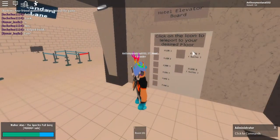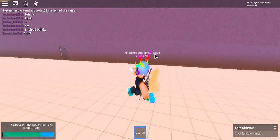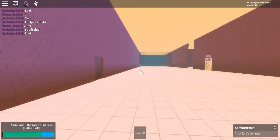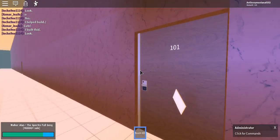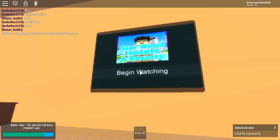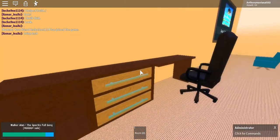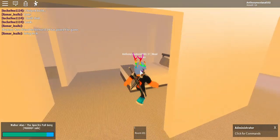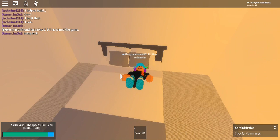This is floor one. Let's go to floor two. Found my room! We have a TV inside our room, a desk, and a bed that you can sleep on. It's pretty cool.